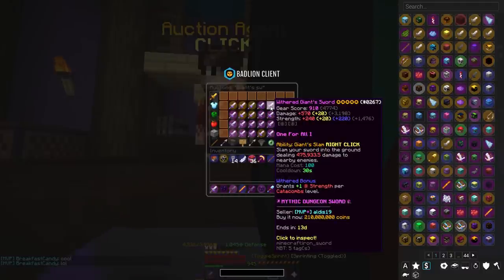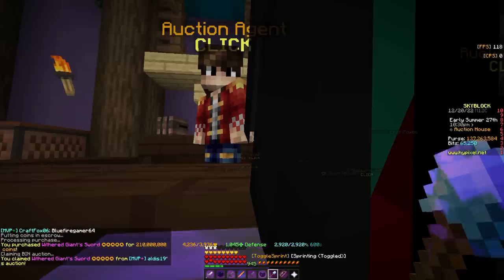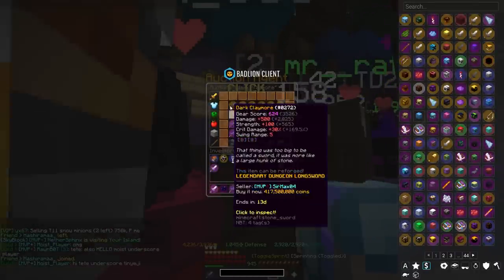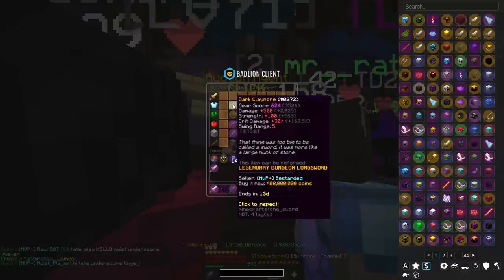So we'll be buying this giant sword for 210 million coins. And I guess I will just buy this dark claymore because, as you can see, one with enchants is like 100 million coins more — I don't know why — so I will just upgrade it myself.